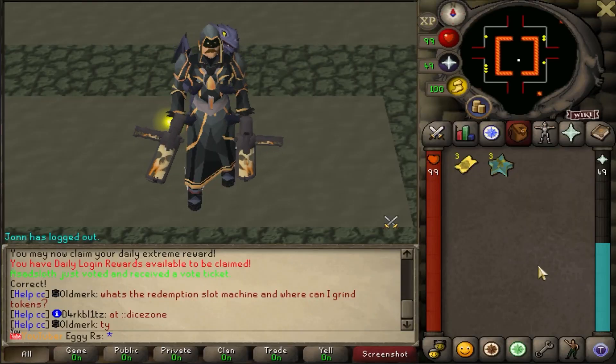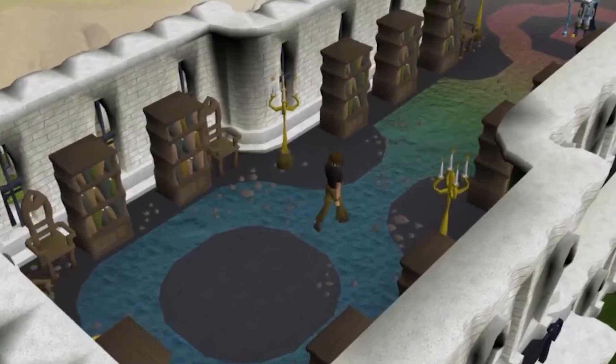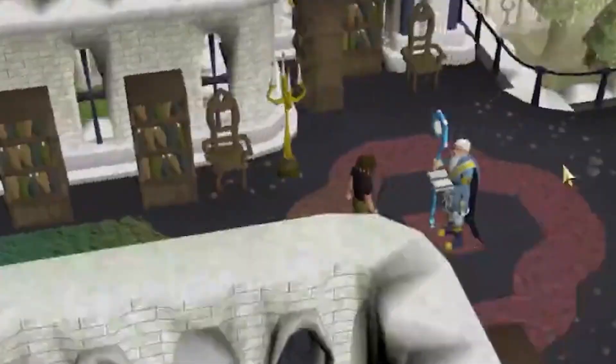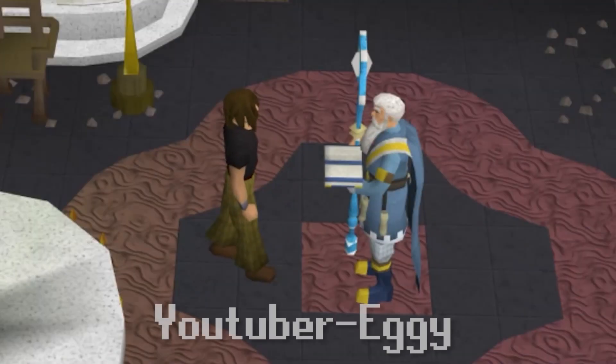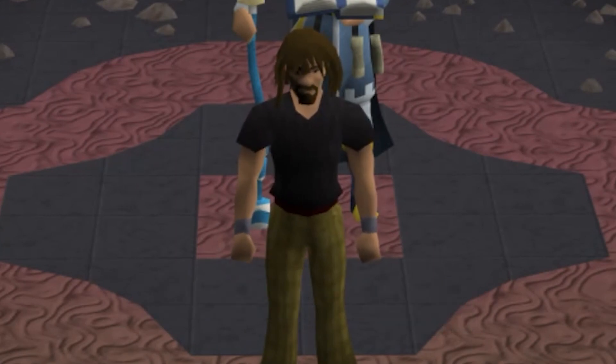Trust me, this server is loads of fun, I post super consistently, and link down below if you want to come check it out. When you do join the game, make sure to speak with the starter guide. He'll ask you where you found the server — make sure to select YouTuber, then type my name Eggie, or you can type comma-refer and my name Eggie. Doing so will give you guys a huge starter pack.